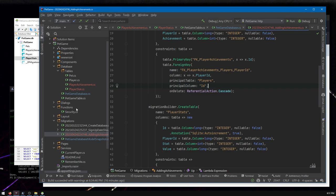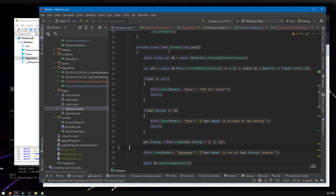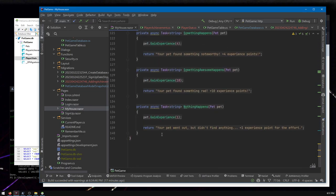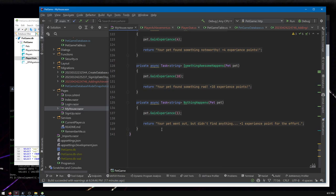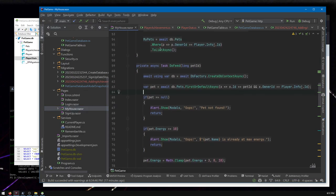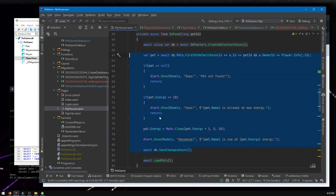Let's refresh and confirm — we now have PlayerAchievements and PlayerStats tables with all the columns we want. Now let's start using them. Going back to MyHouse, this is where we have the feeding logic. I'm about to add stat logging and achievement checking here, but keeping it all in the house page is going to get unwieldy — hundreds of lines as you add more actions. So I'm going to pull the logic out into a separate function.